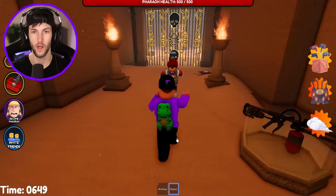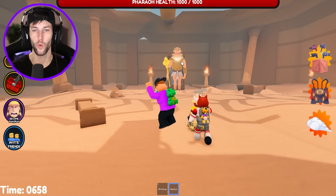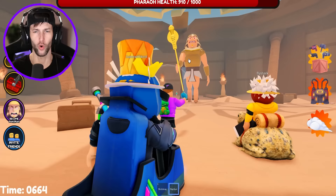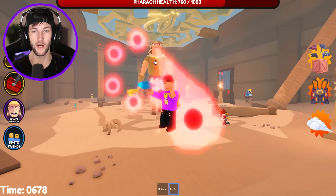We have to defeat the Pharaoh to escape. That's such a cool gate — I like the skulls. What's up, bro? You trying to defeat me? Too bad, I will defeat you instead. I don't know who you think you are with your big cobra staff, but oh no. What's he doing? He's still able to hit me with that — no way, he's cheating. There's no way to dodge this.